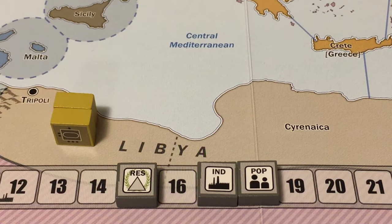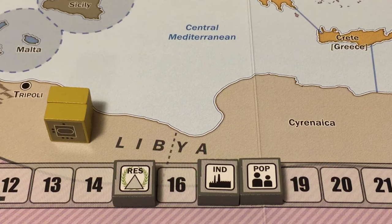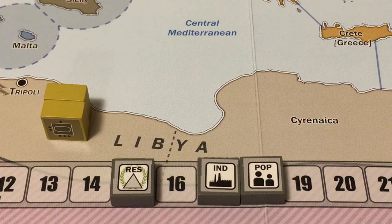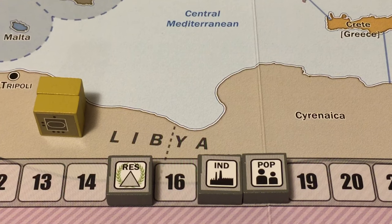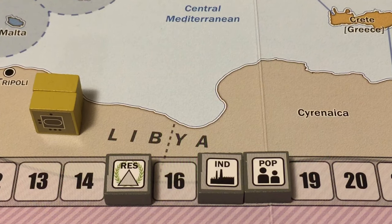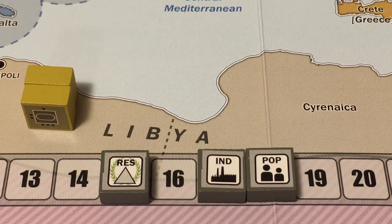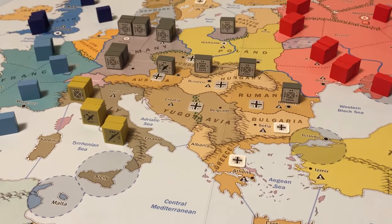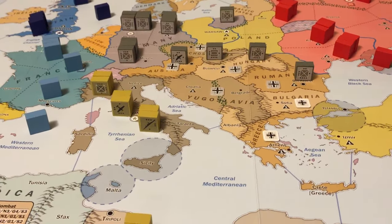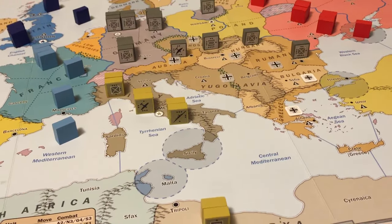The Axis has a resource level of 15, Industry 17, Population 18. Because it is at peacetime, the resources are not considered for production levels, so the Axis production level is 17. Between German and Italian units, the Axis has 23 units totaling 54 combat factors.